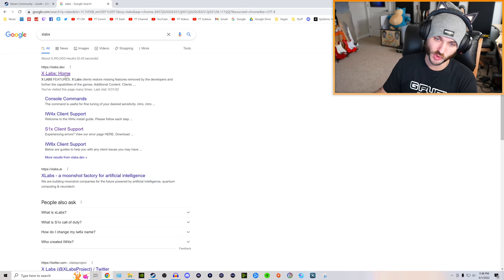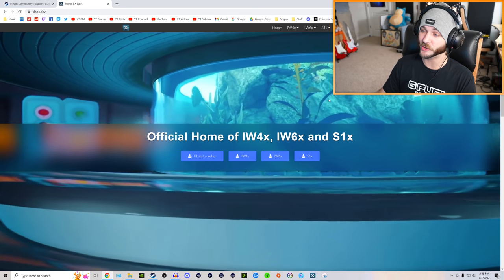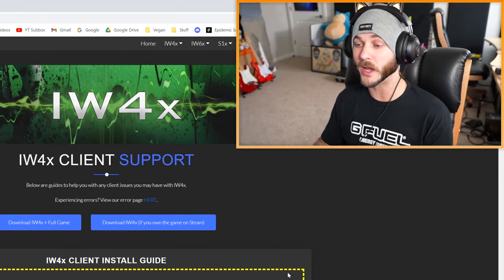The very first thing you need to do is go to the X Labs website — you can either just Google it or I'll have a link in the description so you can easily find it. This is what their home page currently looks like, and you need to go to the IW4X section. Click IW4X client support and you're basically greeted with this giant wall of text, which I know can be a little confusing, which is why I'm going to break it down and make it even simpler.